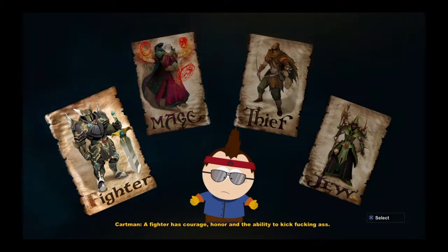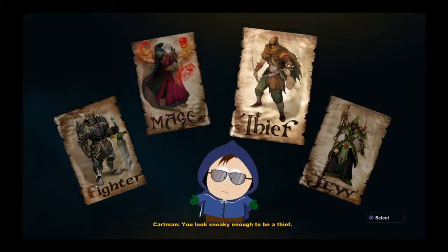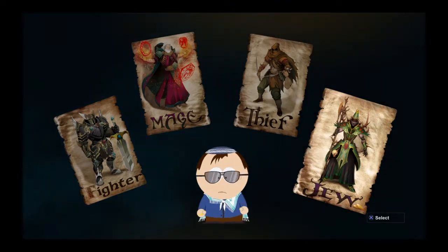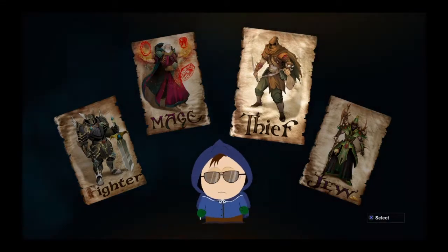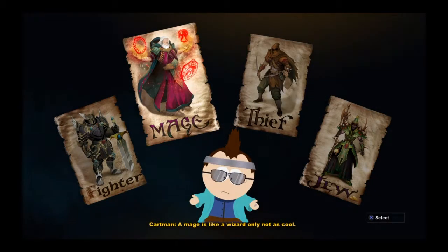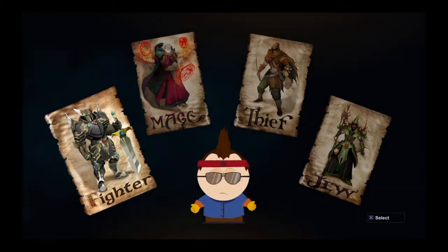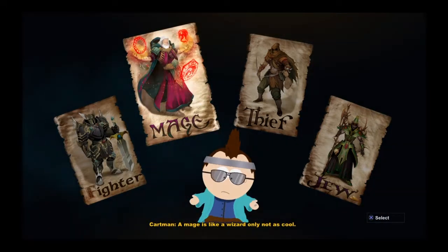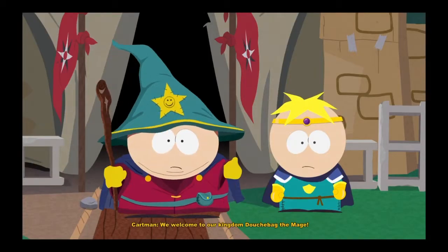Then you get to pick your class. There's a Warrior, a Mage, a Thief — I played the Thief my first playthrough and the Jew my second. 'The Jew is a light thief — never heard of one, but interesting.' A Mage is like a wizard, only not as cool. I'm going to go with Mage today. 'We welcome to our kingdom — Douchebag the Mage!'